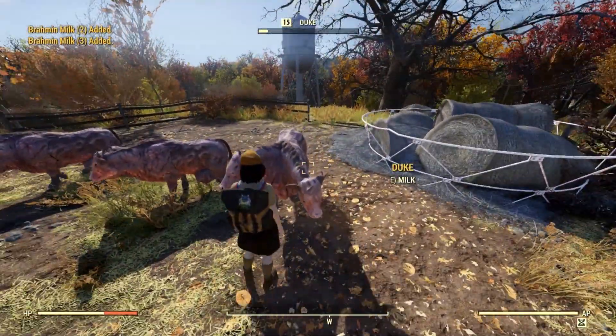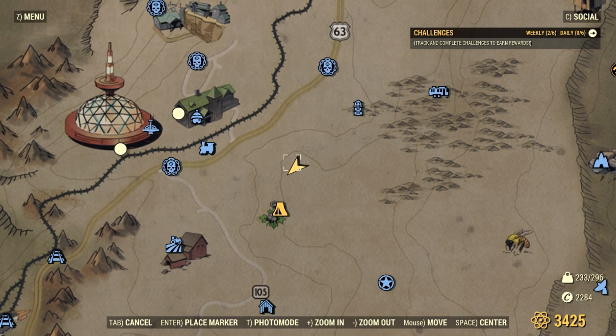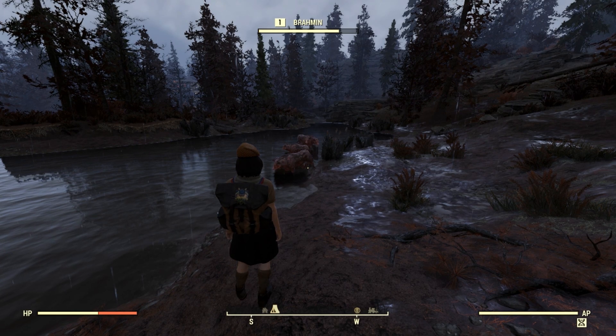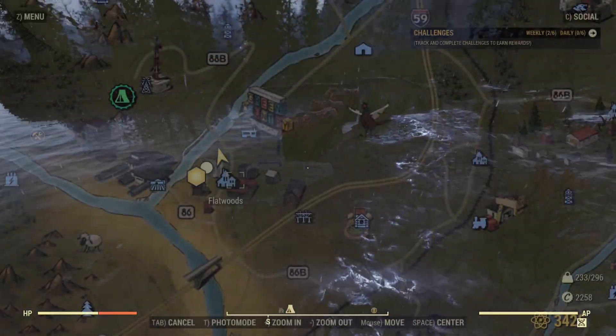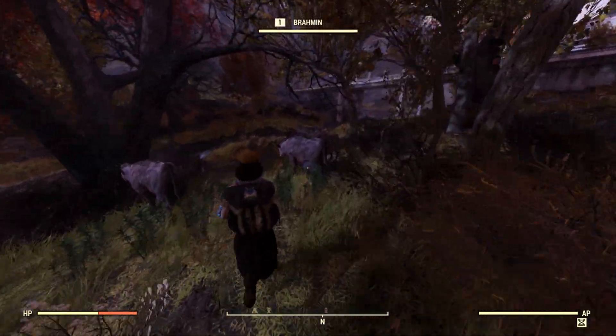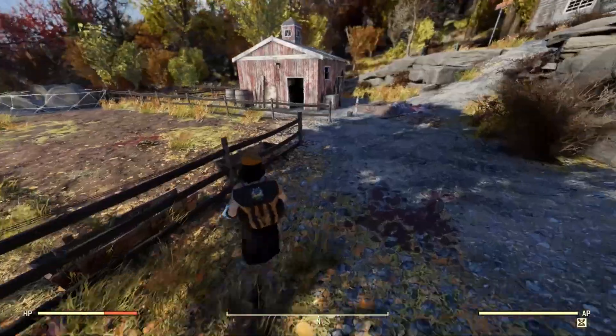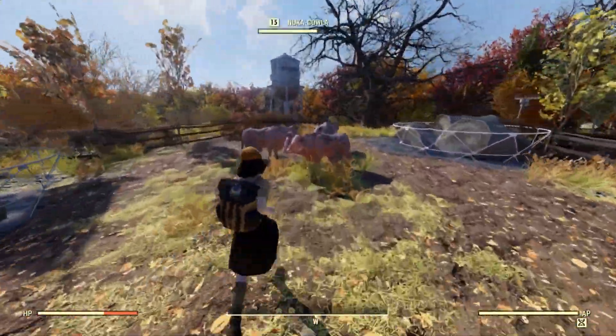You can scour the map and milk Brahmin at various different locations, but if someone got there first, you're milk out of luck. You can consistently find Brahmin at a pond near Pleasant Valley Station — there are 3 there — and plenty of Brahmin are roaming around Flatwoods; I believe you can find 9 here. And after you do the quest Free Range, if your Brahmin survived, they will be milkable when the event is finished.